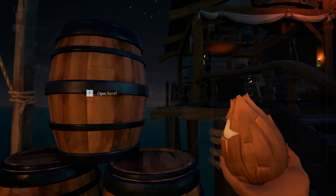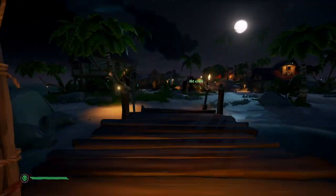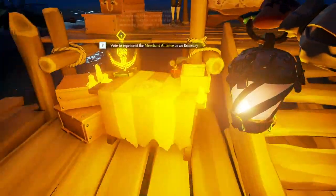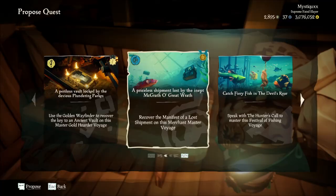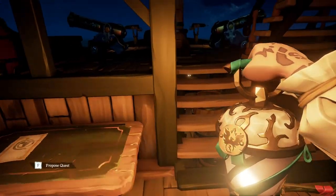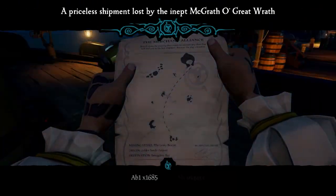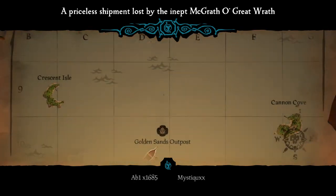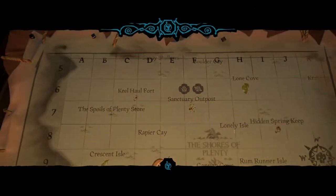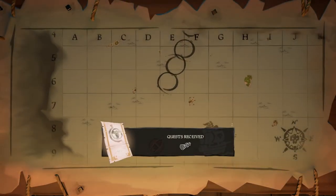Once you've found your server, start stocking up your boat with some supplies, just in case you come across any other players while doing the strategy. After that, find and raise the Merchant Emissary found on the docks. Now is where the fun begins. Head over to your voyage table and start cycling through voyages. What you are looking for is a voyage where you stay in the Shores of Plenty, and you aren't travelling a ridiculous amount on the seas.